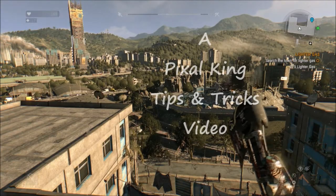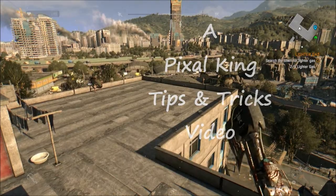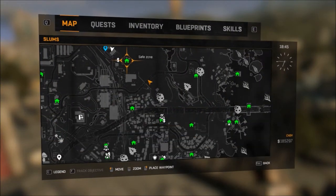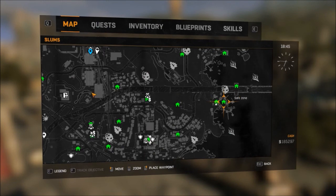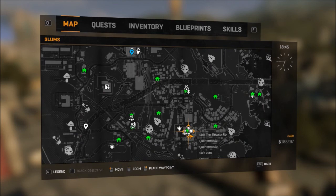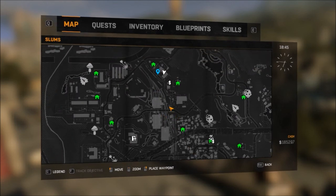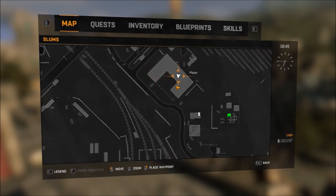Hi folks, it's Pixel and I'm here to show you how to get a special blueprint called the Korak Machete. Let me show you where I'm at. Here is the tower, here's the bridge, and if you go northwest this way from the tower, I'm over here on this building right here that is C-shaped.